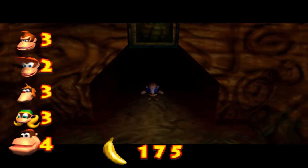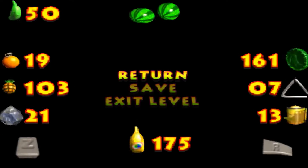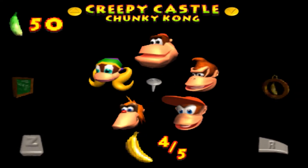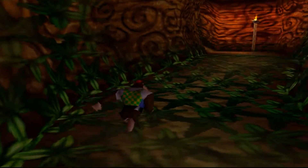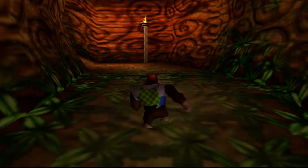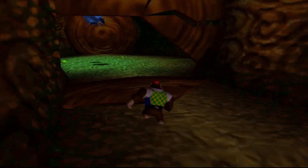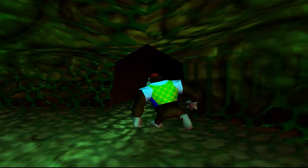So golden banana wise I'm done with Chunky Kong now, but I still need the blueprint and I need 50 more tiny bananas. Where can I get them all? I guess they're all inside - in the place that I haven't been yet. I hope I'm correct with that.